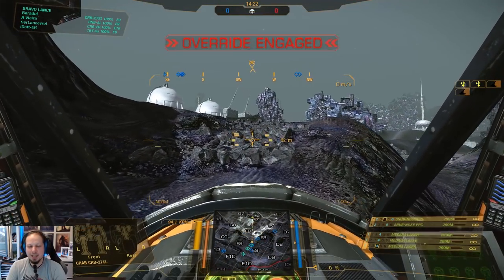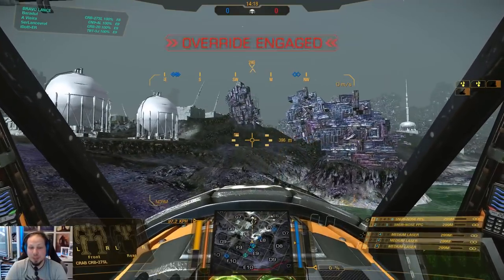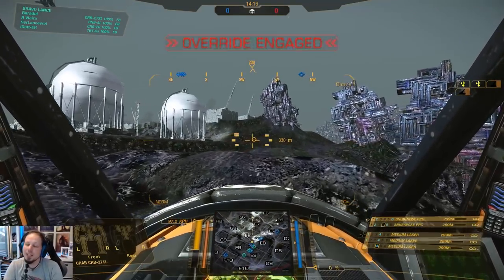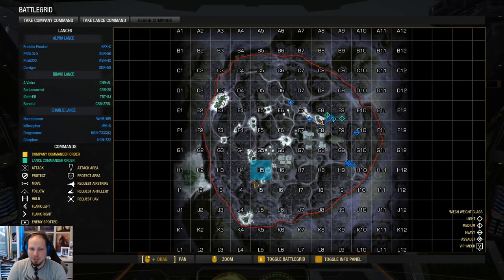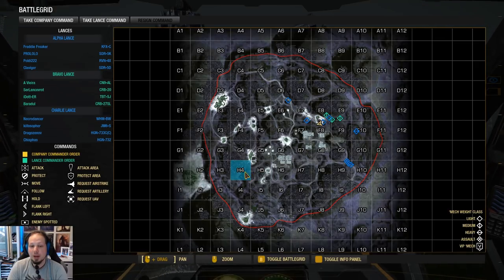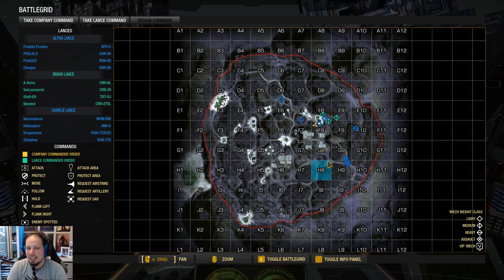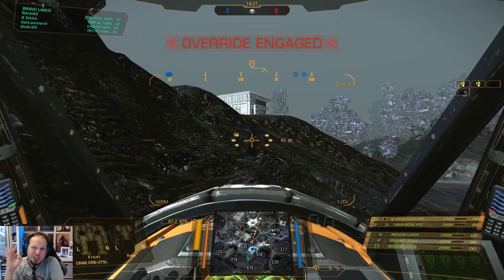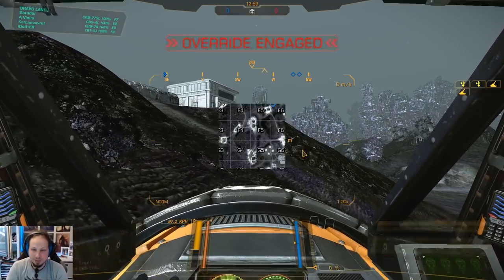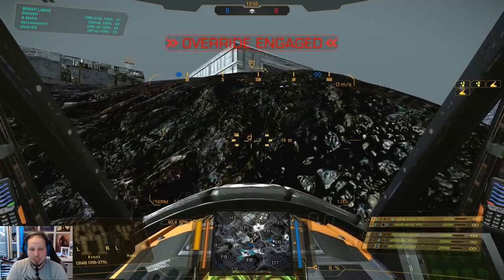Alright, first game of the day. We are playing the Grimplexes, playing Skirmish, and we have a good spawn. I really like the Fox 7 area — setting up in Fox 7 and then pushing into Golf 7 because the enemies are coming from the Hotel 4 area and they will push all the way over to Hotel 6, into Golf 7 and Golf 8. When they arrive there, we can go over and get into their flanks. We just need good timing, and I really hope my teammates are playing smart.